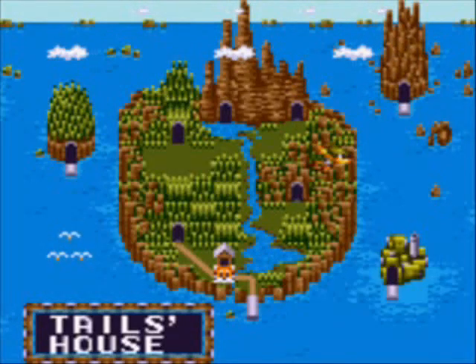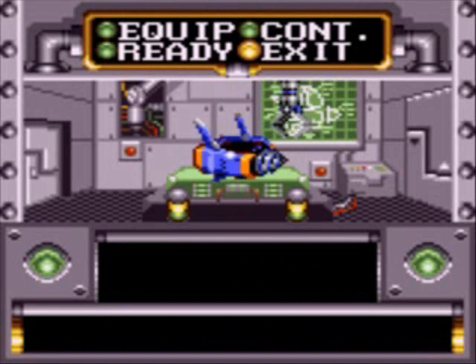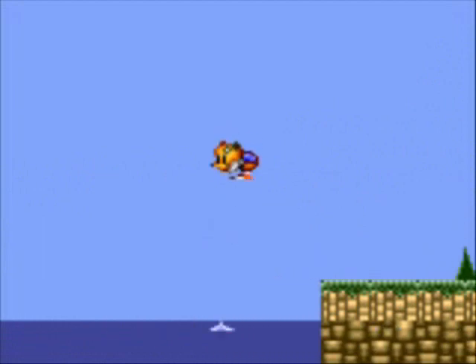He also flies away to that weird boat submarine thing. We're instantly transported to Tails' house to see that the Mecha-Robot can turn into a submarine! Cool! Go to Ready, and the Mecha-Robot will be able to drive you around in the water.